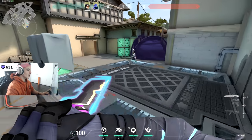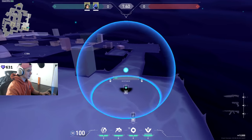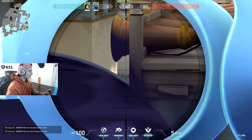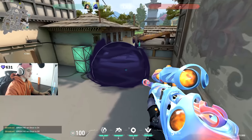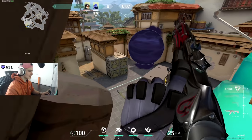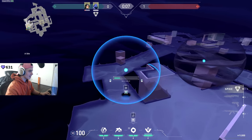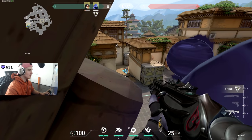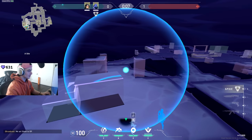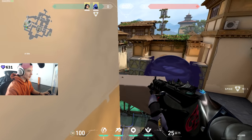I can grab the orb — I wonder if we could place a Sage wall up on this platform. I was thinking where the line is; place it closer. Oh yeah, this is perfect. So if this is their default smoke that the Omen goes to, you can start countering it with a Sage wall. If they place the smoke here — am I just tucked into this cubby? Imagine you're on nest now — make it a one-way for short. This is a lot of setup though. This one might actually be decent and it's pretty easy to set up.